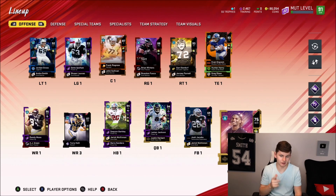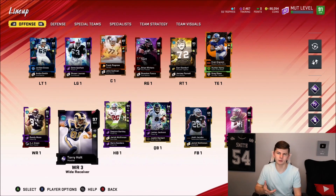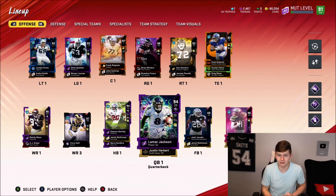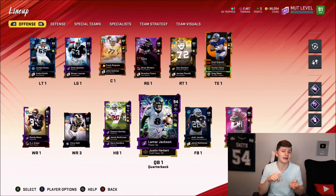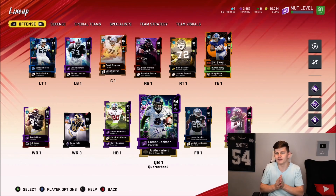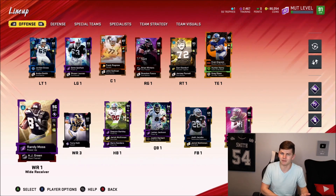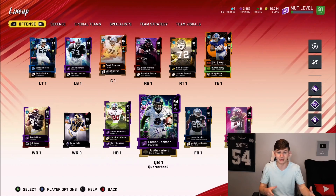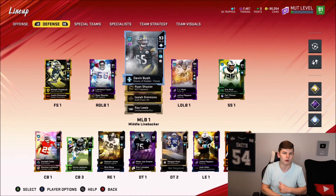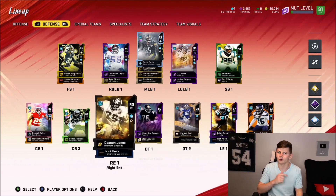Here's how the team looks now. Justin Herbert, C.D. Lamb, and Isaiah Simmons actually went down in overall, so C.D. Lamb is going to be watching from the bench. We do have 86k coins — what should we pick up? I'm going to be playing some solo challenges and working on a game plan. Here's my thought process: we're about to get a 97, 98, and 99 overall Power Pass. What do you guys think about using the 97 on Saquon Barkley, the 98 on Lamar Jackson, and the 99 on Randy Moss? That would give us three beasts on offense. Defensively, we could maybe pick up LT's next step or a cornerback. Let me know down below.